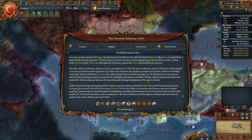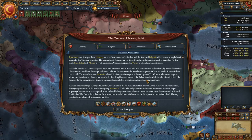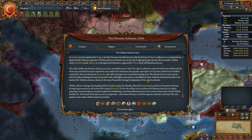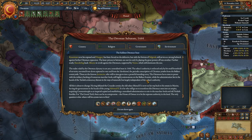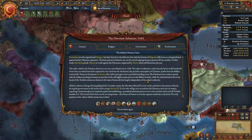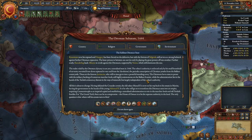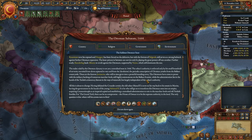Byzantium now lies exposed, and Hungary has been forced on the defensive, but Belgrade still serves as a strong bulwark against further Ottoman expansion. Further south, Skanderbeg leads Albania in revolt against the Ottomans, supported by Venice which still dominates the seas. The realm ruled by the Ottoman dynasty is not yet a centralized state in 1444 — the Sultan's authority is enforced only by his small household of servants recruited from slaves and from the devshirme, the periodic conscription of Christian youths from the Balkan countryside. These are the famous Janissaries.